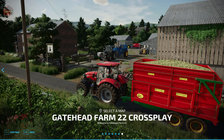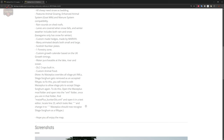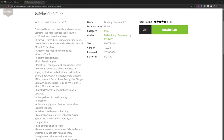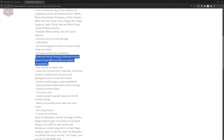The Gatehead Farm 22 map can be found at the FarmingSimulator.com website or the in-game downloadable content menu. As of the 1.0 release, the cross-play version is available for all platforms. There is also a PC-only version that includes animal grazing support, an enhanced animal system with goat milk support, and the manure system capability.